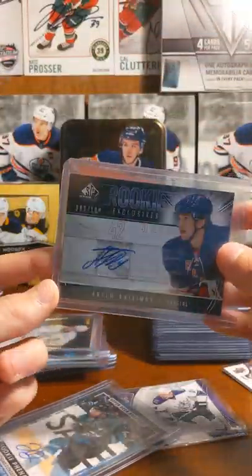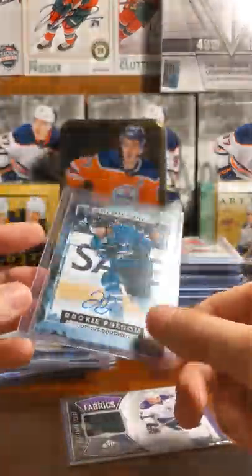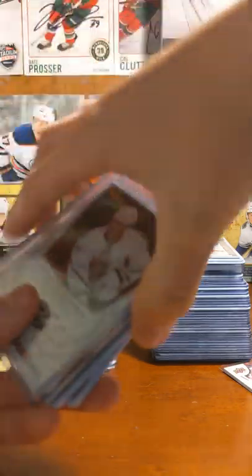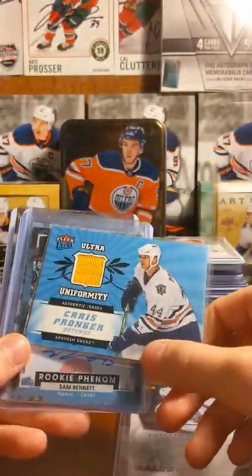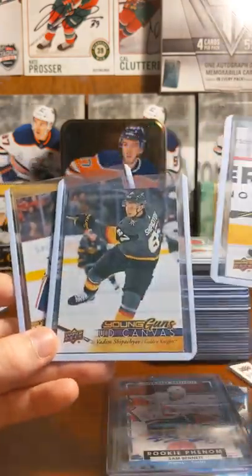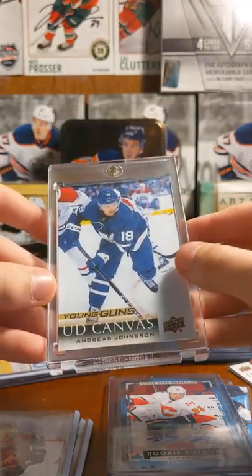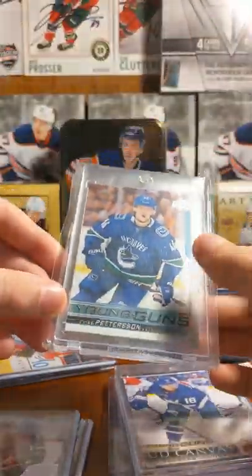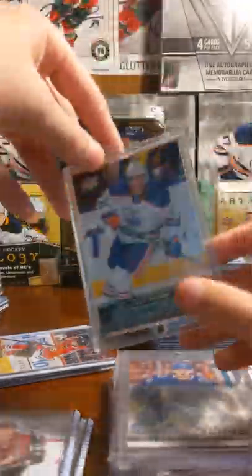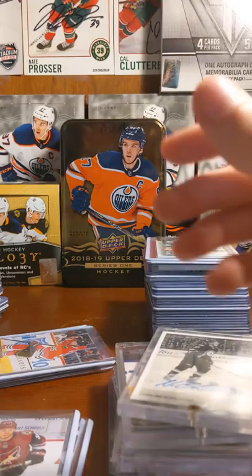Artem Anisimov Rookie Exclusives number 100 auto. Another Jonas Donskoi auto, for those who've already seen it. Spezza Private Signings auto. Pronger. Sam Bennett Rookie Auto. Here's some Young Gun Canvases — Nick Merkley, Watem Shipnikoff, Ethan Bear. Andres Johnson Young Gun Canvas. Elias Pettersson Young Guns. Connor McDavid Young Guns. Nikolai Ehlers Rookie Wire Photo Auto. And Brian Point Program of Excellence.